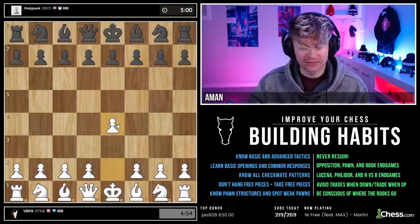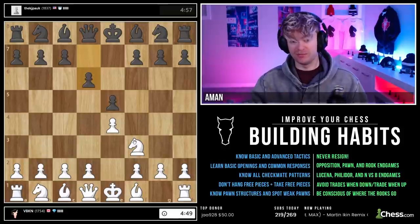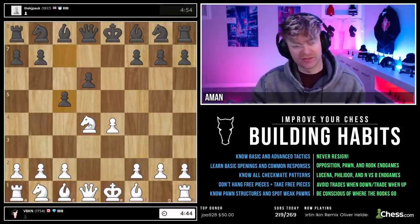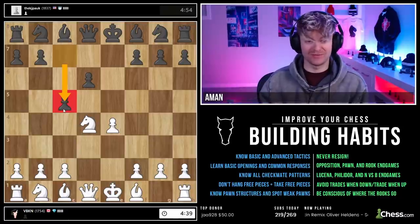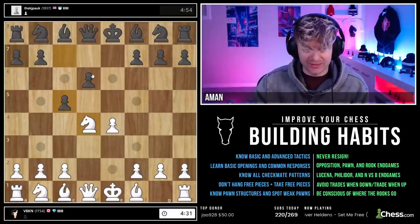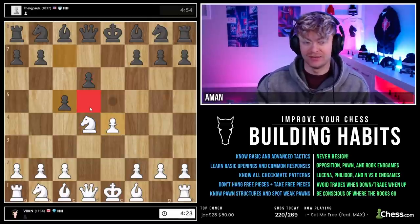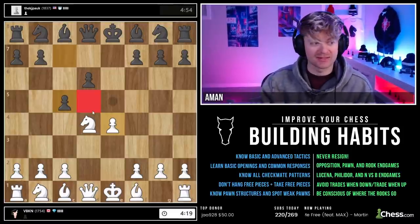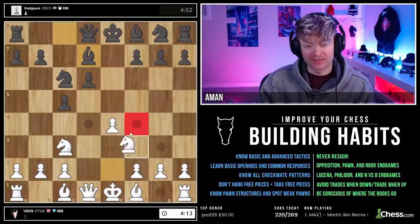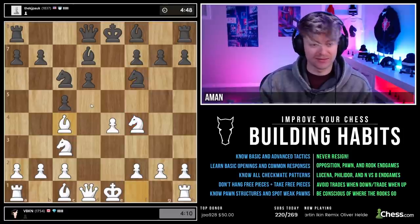We got an 1830. We'll start with E4, as always — not going to be changing that habit. Knight f3, and we might see the Ruy Lopez, but he plays d6. Whenever we see d6, we're just going to take the center with d4 — take the full center. I just talked about this: today we're going to be focusing on weak pawns, color complexes, bishop against knight. Our opponent just made a weakness on d5. It might not look like much, but right there is a juicy weakness. So I'm going to make a move — bishop to c4, knight to f4 — with my entire game plan focused on that square. And we're going to castle.